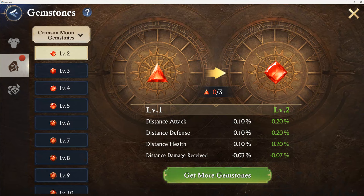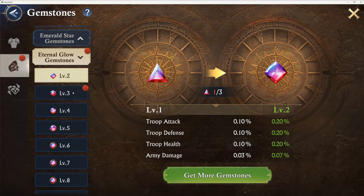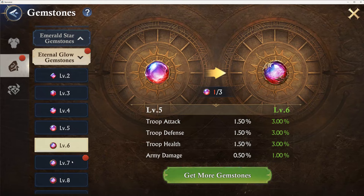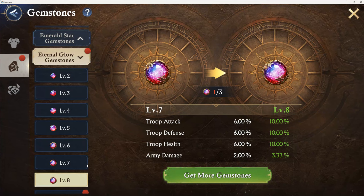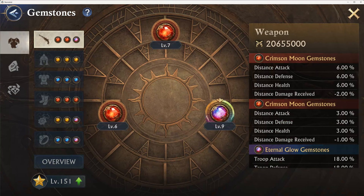We got one to upgrade. Sweet. We'll just keep upgrading. I think we're going to be fine. There we go — we got one too many level eights. Synthesize one. Confirm.